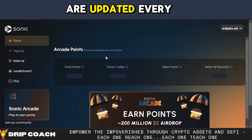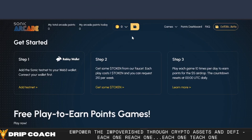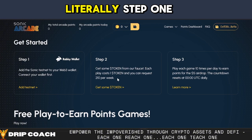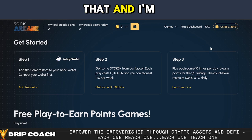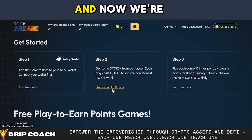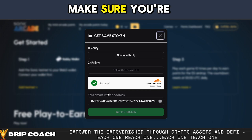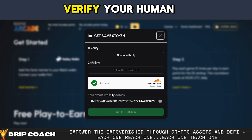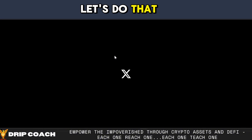Arcade points are updated every 30 minutes. I shouldn't have any points — I haven't done anything. But we're going to go over to Sonic Arcade — literally step one, step two, right here. Add Sonic testnet to your wallet — we already did that and I'm already connected. And now we're going to get some tokens. They make it pretty easy. So sign in with X — I guess they want to make sure you're not a bot. They have some verify-your-human kind of things set up. Let's do that on X.